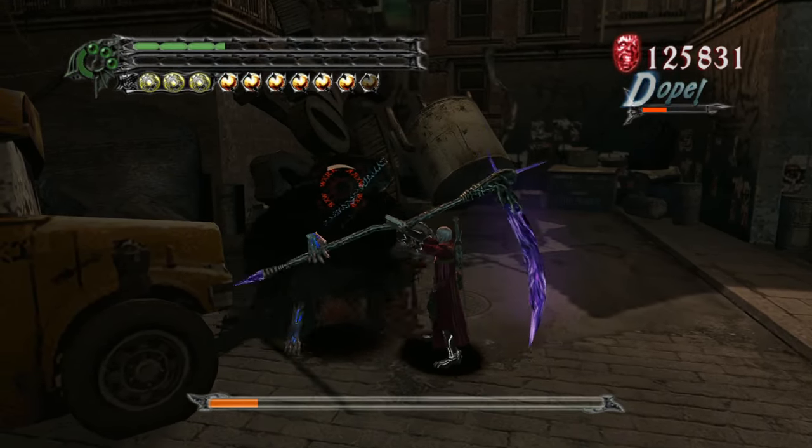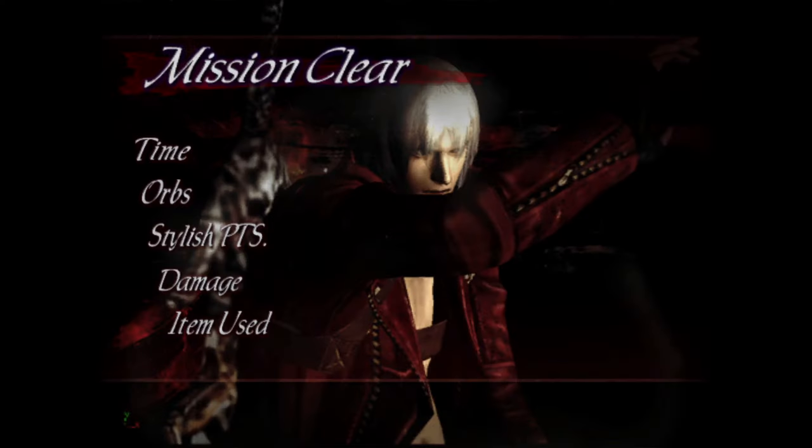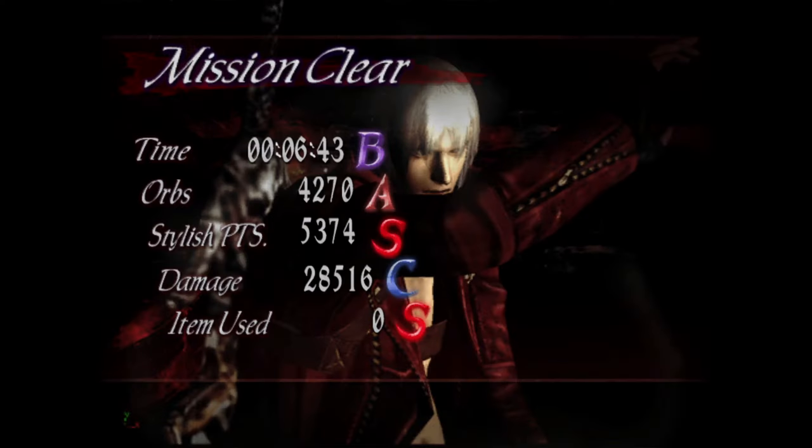Once the Hell Vanguard spawned, I wasn't feeling too confident in my Royal Guarding against her, so I simply opted to dodge her teleport attacks and taunt until I could DTE. I was able to take my time in this fight because, unlike normal enemies, bosses don't Devil Trigger. Well, except for one.